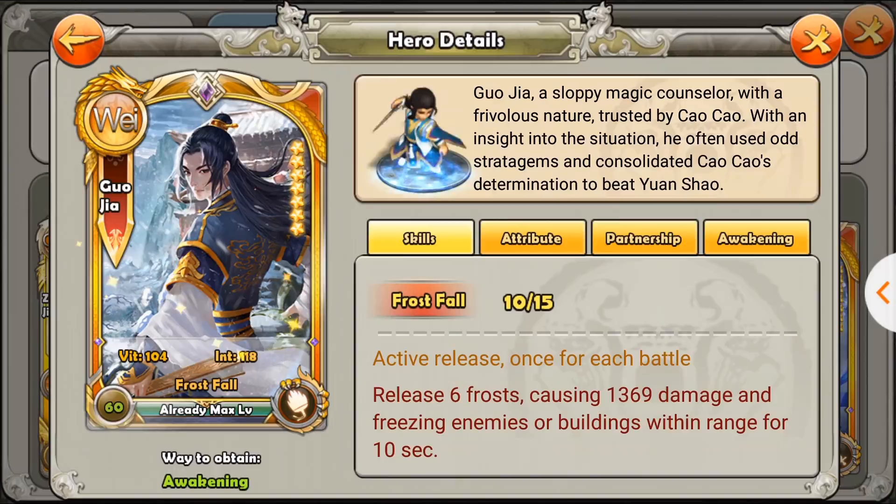Obviously he is not the damage type, because his skill does offer utility — it will freeze things for 10 seconds, and that's the max. You get that at around 9 or 10 out of 10 before awakening. So you don't really get any advantage from awakening him or leveling his skill above 10 out of 15, because you only get a little bit of extra damage and it's really not worth it given how low the damage still is.